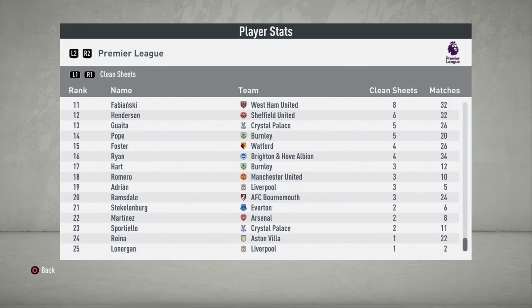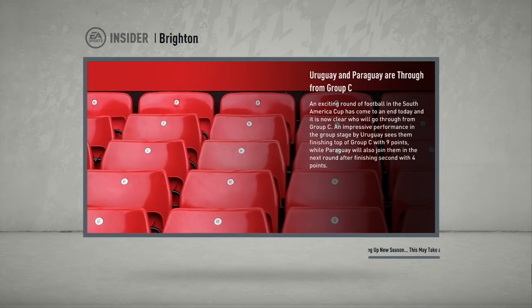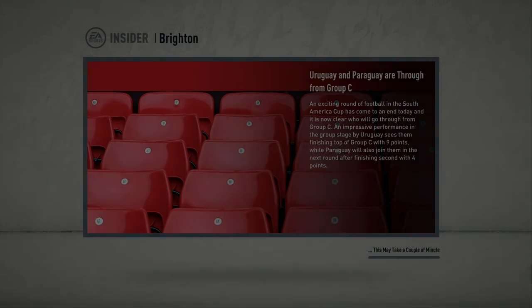That was today's episode of Who To Sign For. Brighton is a really fun team — a real stadium, nice kits, a rivalry with Crystal Palace, and good young talent in Ben White, Aaron Connolly, and Jason Malombi. Certainly worth giving them a go. Pretty low objectives, good young talent, and quite a bit of money to work with. Big thank you for watching — if you enjoyed it, please drop a like. Much love, have a fantastic day, and I'll see you for the next episode very soon.